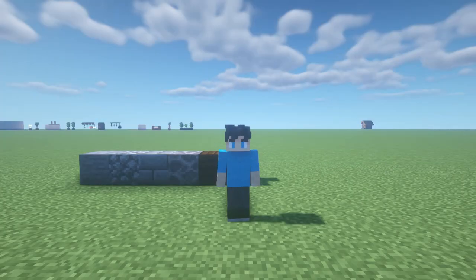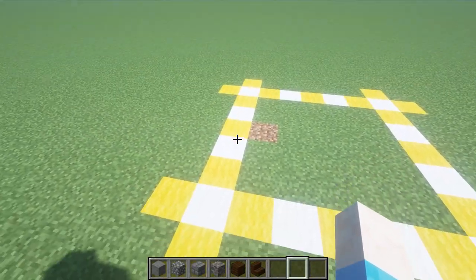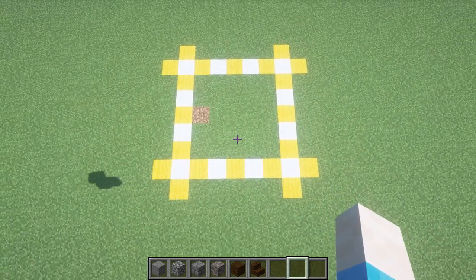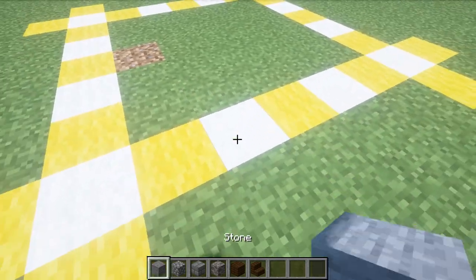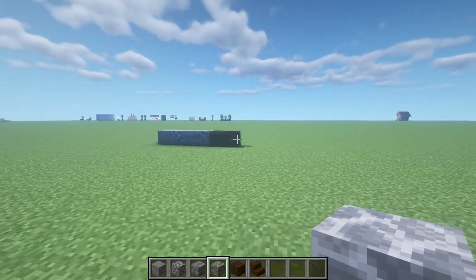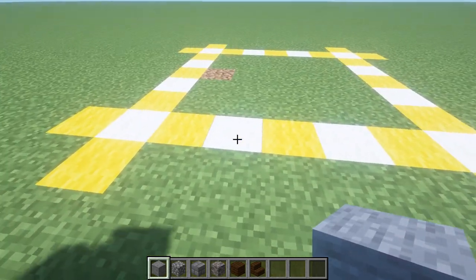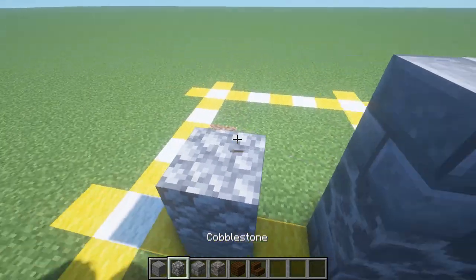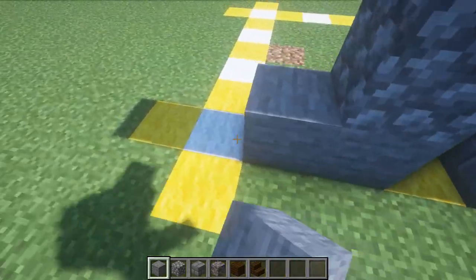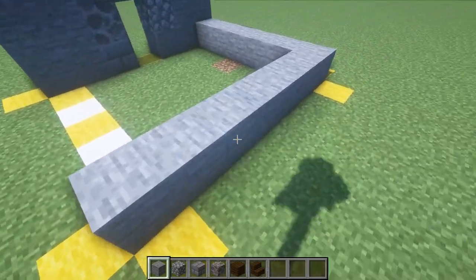Now we're actually going to start building this thing. We're going to start off by creating a seven by seven square and then on each corner you just extend one block here and one block here. You'll end up with something looking like this. You need a mixture of stone blocks — you can even use dead brain coral block — as well as dark oak planks and dark oak stairs. This will help get your foundation down. We're going to start off by creating an entrance point where you're going to enter, and you want everything to be four blocks in height.